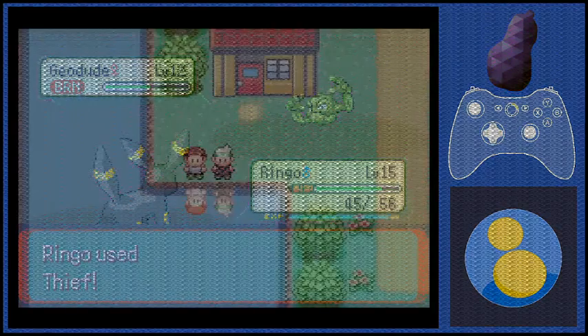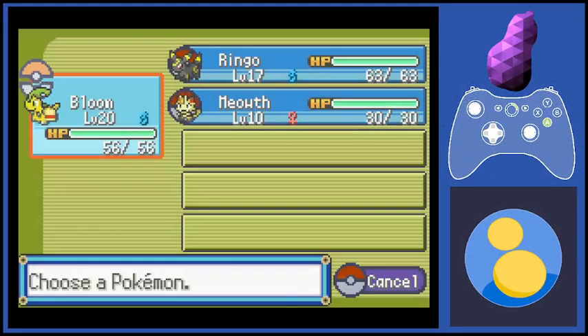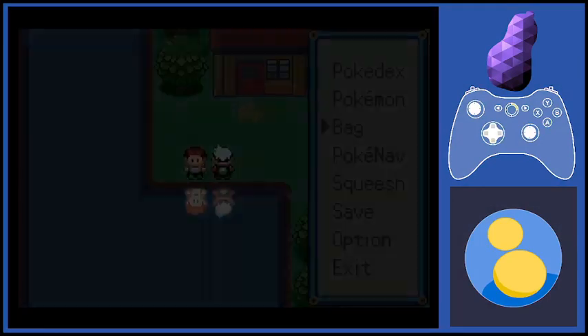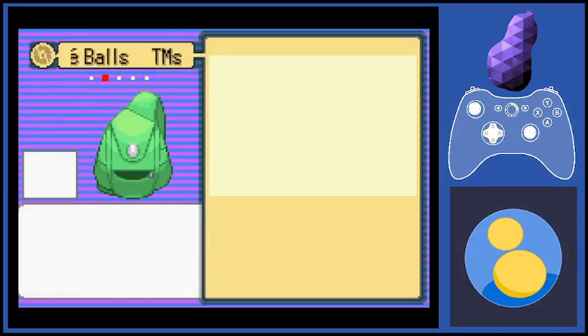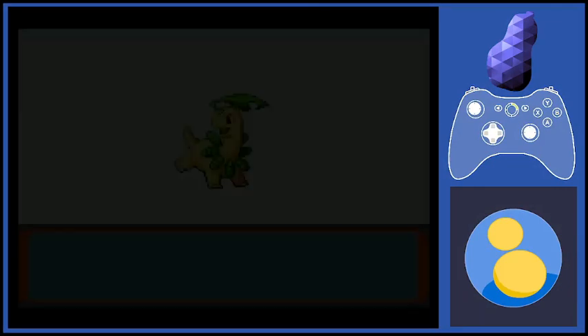We can devolve any Pokemon in my ROM hack using an item known as a Devo Stone. I didn't add a graphic; it just uses the Everstone graphic for now. It works similar to the other evolution stones, like the Leaf Stone. It only works on evolved Pokemon. Do this to raise Pokemon faster, or for moves that only unevolved Pokemon can learn. You'll find a reason for it.